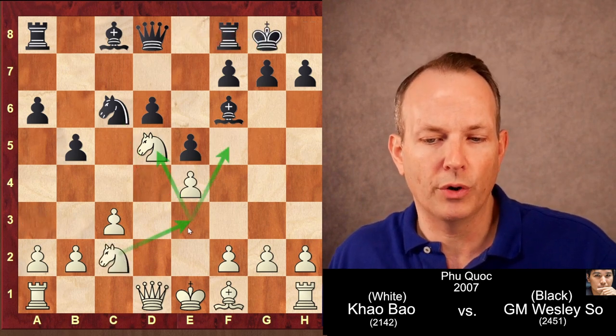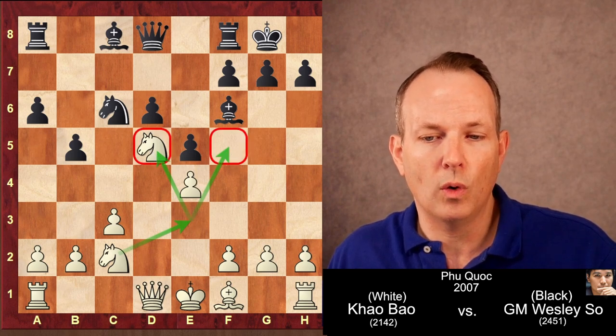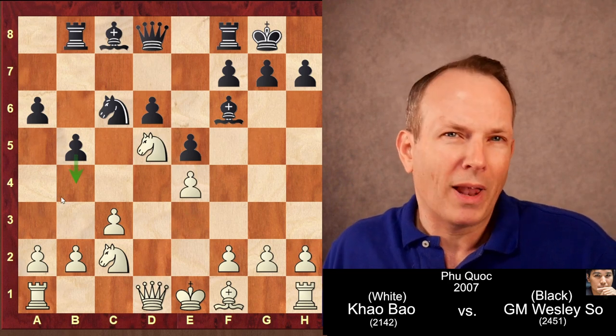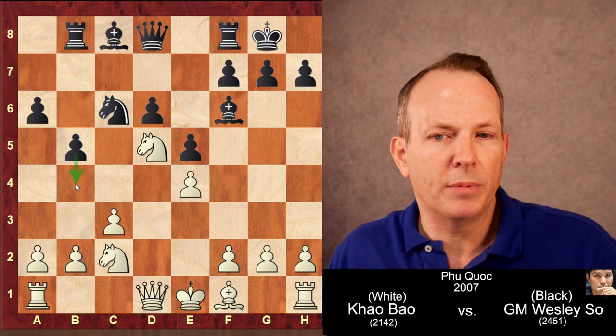Castles, knight to C2. White wants to reroute this knight to E3 to enhance his control of these two weak light squares. Wesley So plays Rook to B8. Black basically has two pawn breaks in this opening: B5 and B4 is one of them; the other is F5.